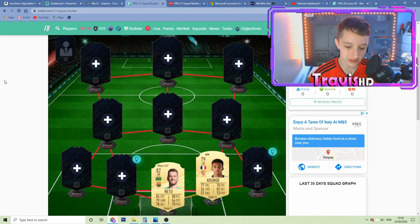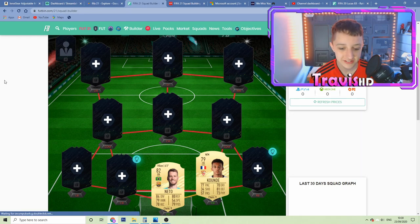Next up at right centre-back is going to be Kound — I hope I got that pronunciation right. 77 pace, 70 dribbling, 81 defending, 73 physical. He's French as well, which offers that hybrid we'll get into in a minute. Absolute sick card, and undoubtedly he won't be too much either. Happy days.